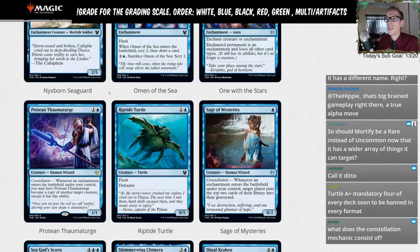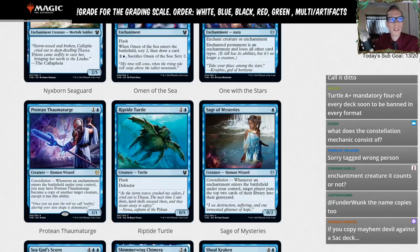Riptide Turtle — one and a blue, 0/5 flash defender. Don't throw this in your flash deck. L.